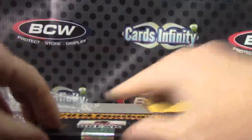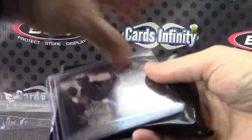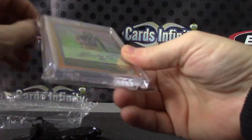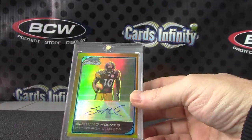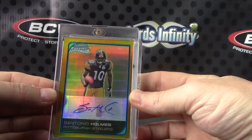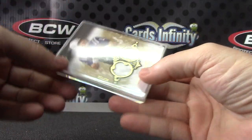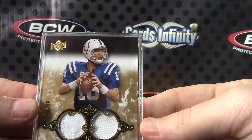Here's Sean's pack. We had Nick Gordon. Santonio Holmes — there's two cards in this one. Santonio Holmes Gold Bowman Chrome rookie autograph, number 22 of 50. And Peyton Manning Exquisite — a dual patch, number to 50. Exquisite dual patch Peyton.